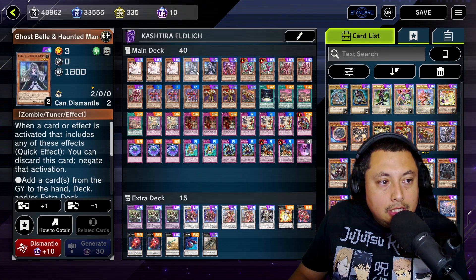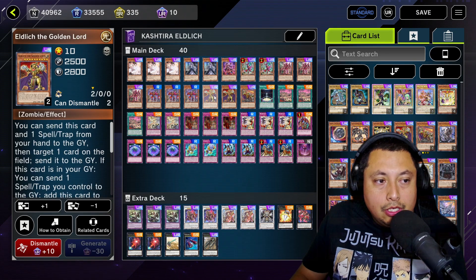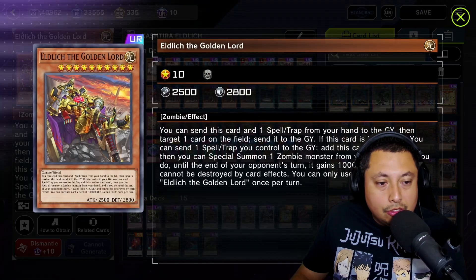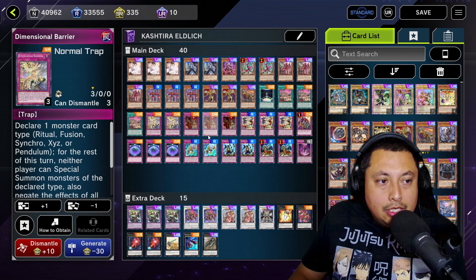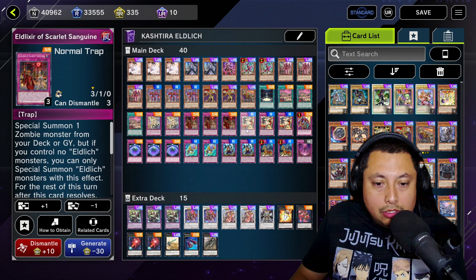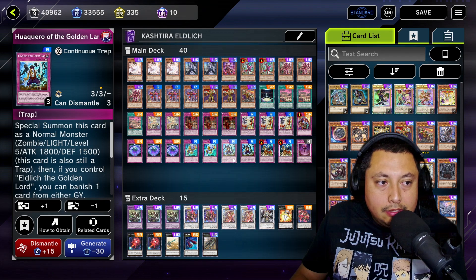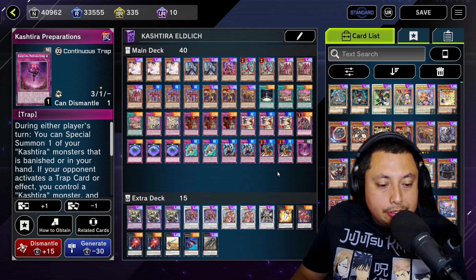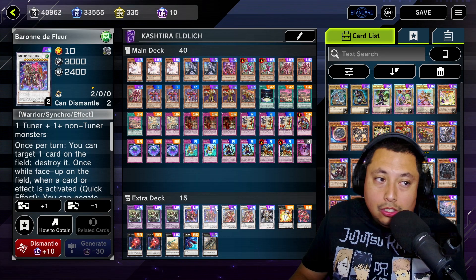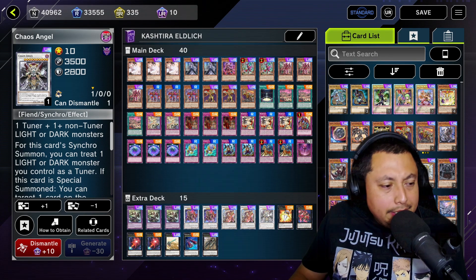For the deck list we're running: three Ash, two Ghost Ogre, one Kashdira Rise Heart, two Kashdira Fenrir, three Kashdira Unicorn, three Kashdira Ogres, three Eldlich the Golden Lord — I don't know why I brain farted there — and of course one alternate art, I would love to have three but I can't. One Elixir Black Awakening, three Kashdira Birth, two Dimensional Barriers, three Elixir of Scarlet Sanguine, three Dogmatika Punishments, one Skill Drain, three Summon Limit, two Guardian of the Golden Land, two Huaquero of the Golden Land, two Conquistador of the Golden Land, one Kashdira Preparations.